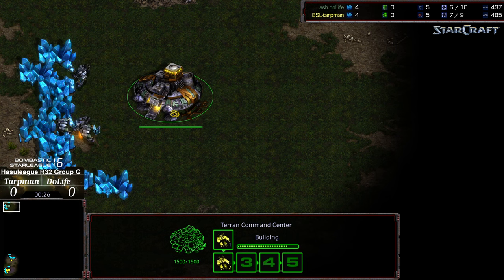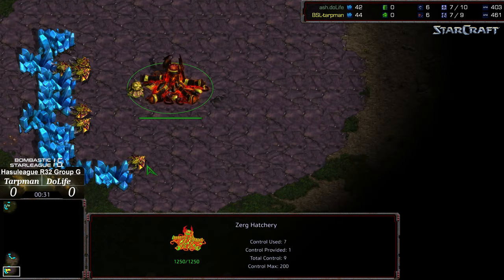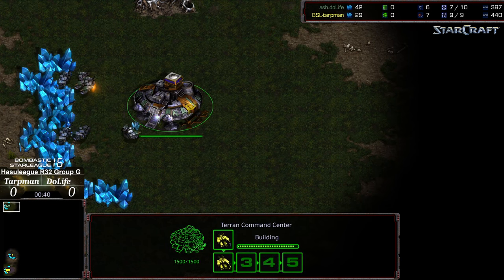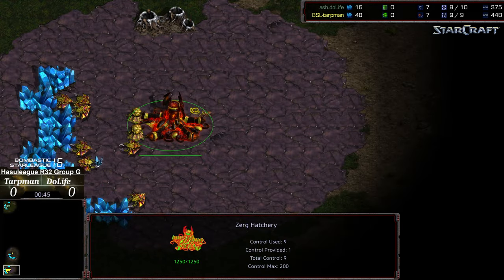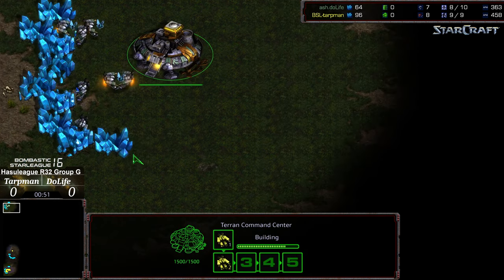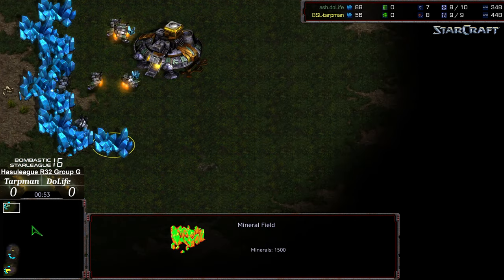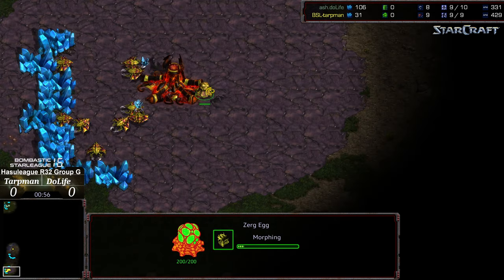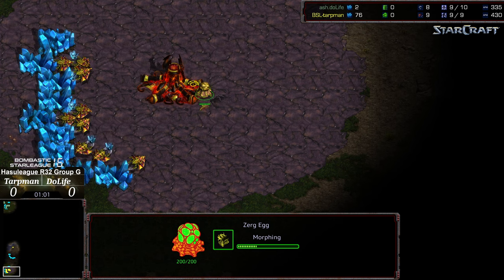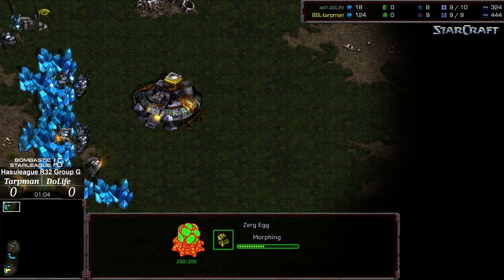I'm wondering if Tarpman is going to try to play the three-hatch Mutalisk style or the three-hatch Lurker style. If he does, I have a feeling that Duelife will be able to respond more rapidly — he'll be able to adjust his play between game one and game two. It's one thing getting surprised by it; it's another thing if that is the flat style of play your opponent fields.